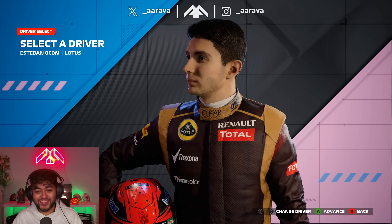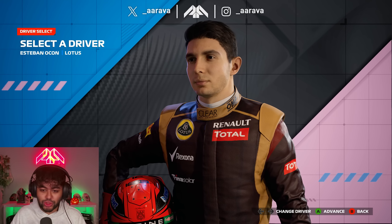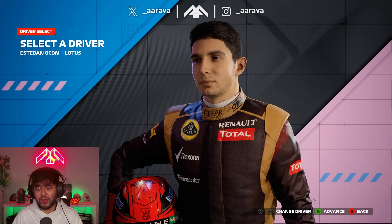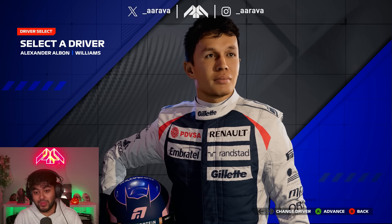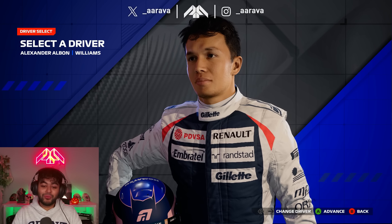The Lotus overalls - the black and golds, the proper black and gold, none of that Rich Energy crap - actually works really well still. Suits Pierre and Esteban quite nicely, actually matches Esteban's helmet very well. Williams - this just takes me back and makes me think of Pastor Maldonado and his win at Spain, because this was the year where Maldonado got his one win in Formula 1.